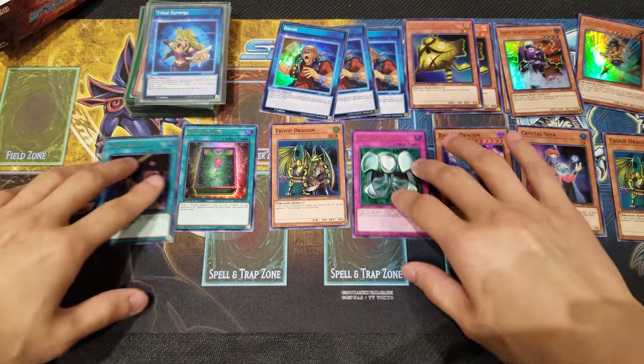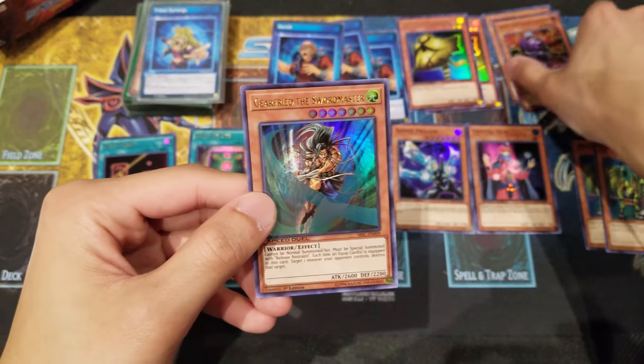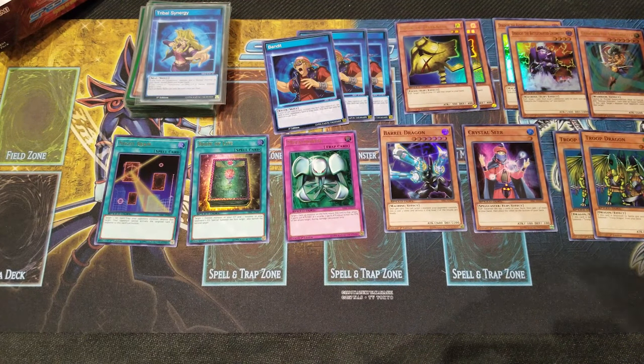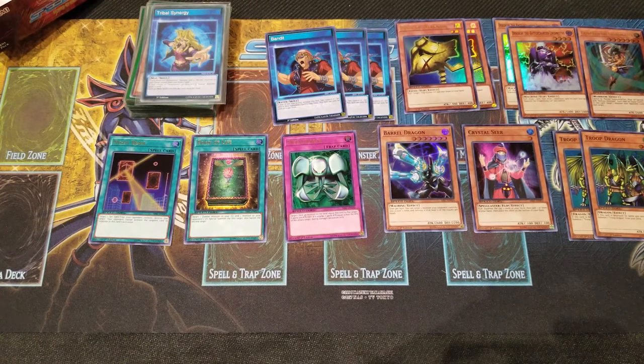That's the final pack with the box now empty. This opening did pretty decent — got Night Beam, Metal Morph, and Book of Life as the three ultra rares I was really looking forward to. Also pulled Gearfried, which I definitely want to make a deck profile on. Two Mask of Darkness as ultra rares as well. That wraps up the entire deck profile and Scars of Battle opening. If you enjoyed, hit like and subscribe to the Vault channel. We're close to 470 subscribers, aiming for 500 and beyond — thank you so much for watching!